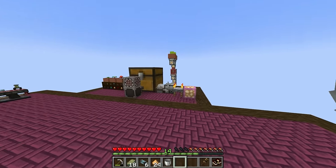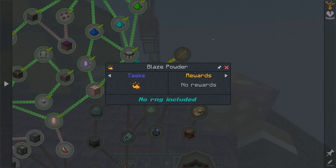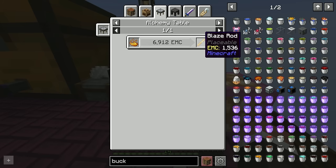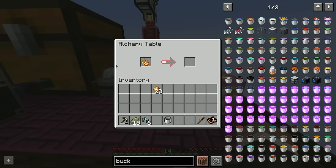Once we have the glowstone we place it into our alchemy table, and it's going to slowly but surely transmute that into blaze powder. We do the exact same thing again to convert the blaze powder into a blaze rod — just take them out, put them back in, and that converts blaze powder into a blaze rod.